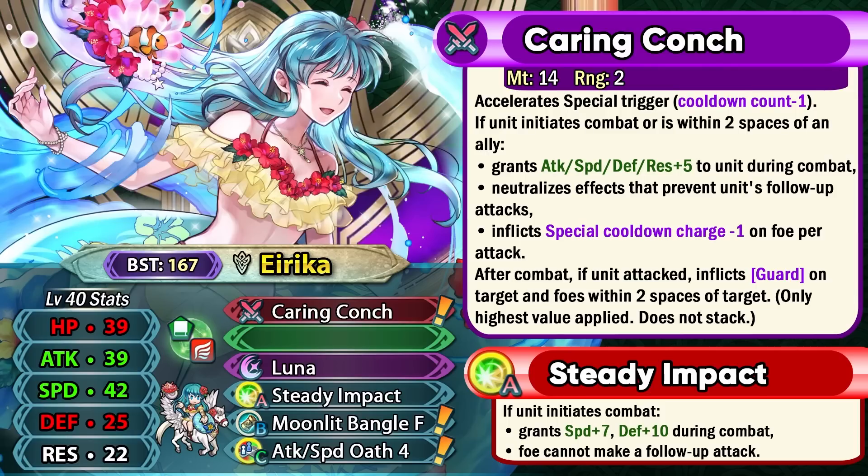Summer Erika is a green mage flyer with Kering Conch as her preferred weapon. This gives her minus one special cooldown and she can get plus 5 to all of her stats. She also has partial null follow-up built into this weapon, so she can neutralize any follow-up negation effects. She can also inflict the guard effect on the enemy during combat, and finally she has guard smoke built into this weapon.